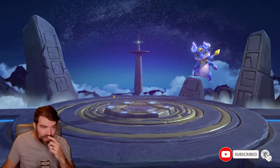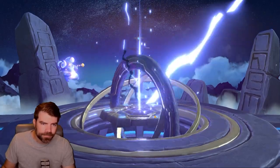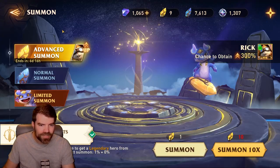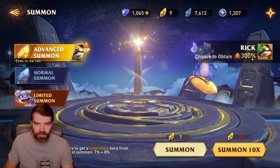Let's do my free summon really quick, see if we get anything cool. Alright, we got the blue — we got Elson. And we got Rick!